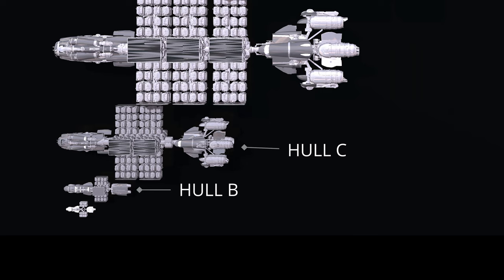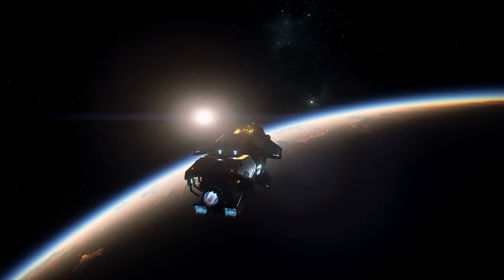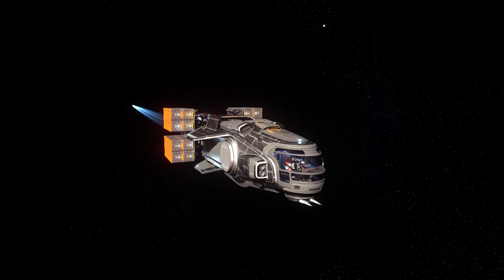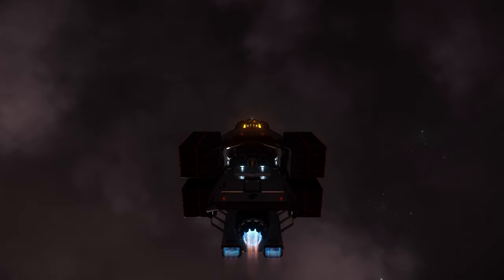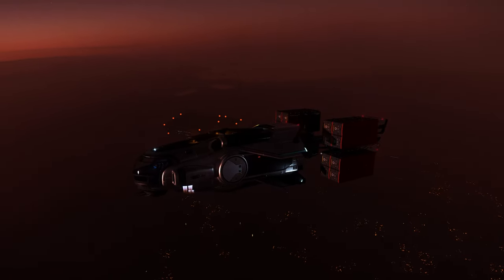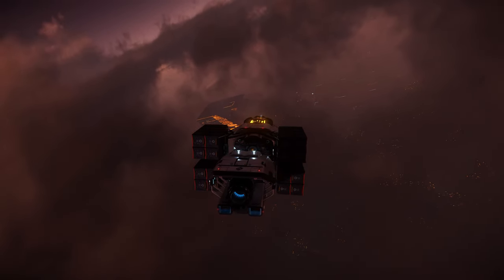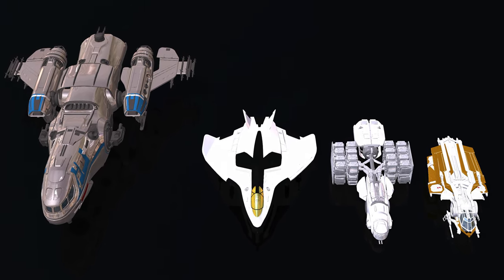Not even the Freelancer Max can come close to the Hull B's cargo capacity. The Hull A is the starter ship of the Hull line, coming in at just 22 meters long, 8 meters wide, and 4 meters high. This single-seater hauler is essentially the Star Citizen equivalent of the modern-day tractor-trailer transport. The Hull A has the most speed and maneuverability of the series. With the ability to carry 64 SCU of storage on its external grid, the Hull A has the largest cargo capacity of any starter ship in its size class, coming just shy of its much larger Freelancer sister.